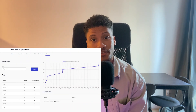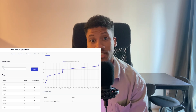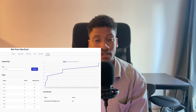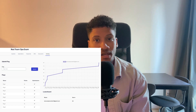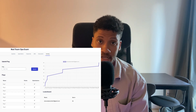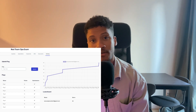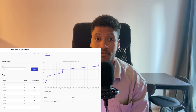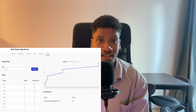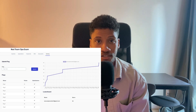Here you can see my progression during the exam. The first flags came fairly quickly as they were tied to initial access or gaining a foothold. As I proceeded during the exam, you can see that the time gaps between flags were increasing because they required advanced exploitation or privilege escalation, with some errors encountered while reviewing the training material and browsing the internet.